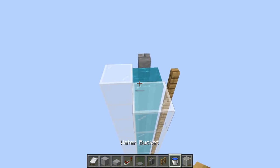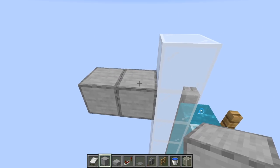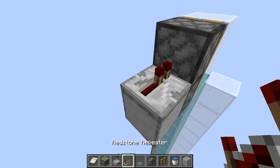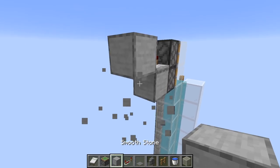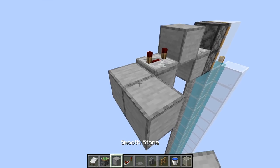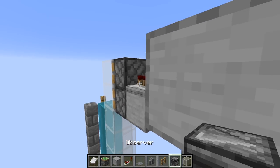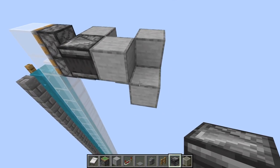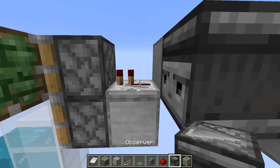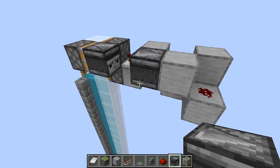At the top, grab a couple pieces of glass and place some temporary blocks. Grab sticky pistons and place those in, put a repeater on full delay — one tick — and then up here. Place a block and we need an observer. Place the observer facing into this block. On this block place redstone dust, and then a sticky piston with an observer facing into the piston. When this extends it'll create a clock.